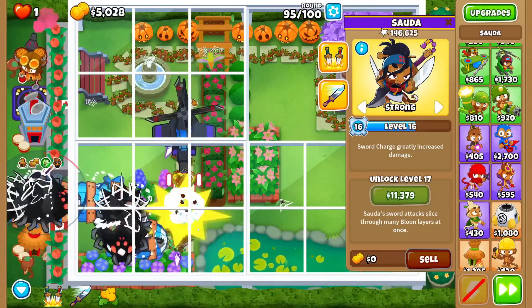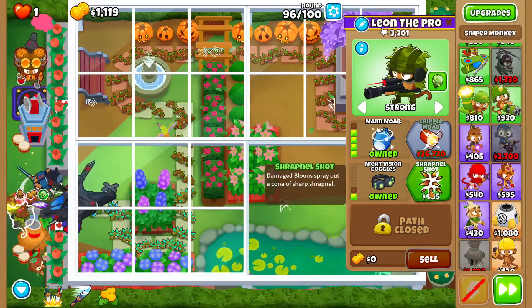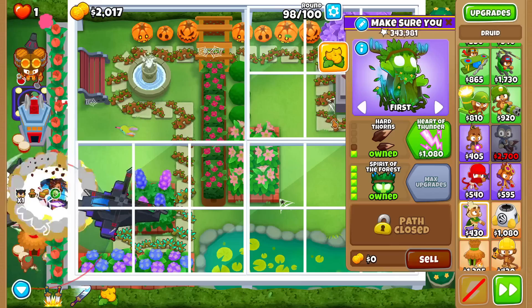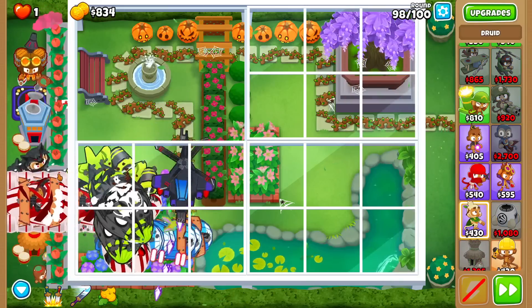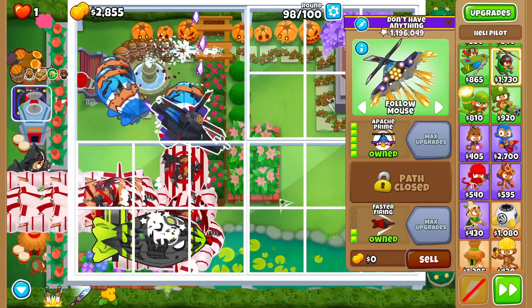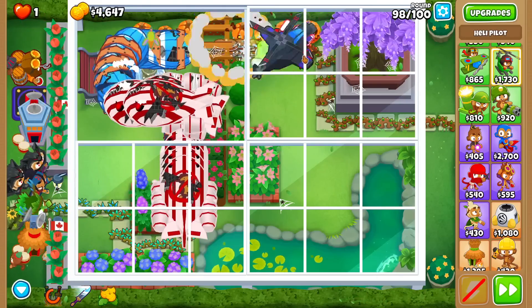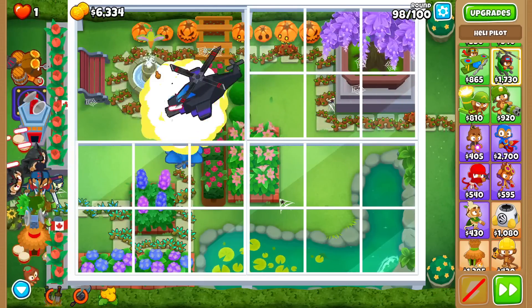I want to try to save for a Moab Mauler. It's kind of dangerous not having any support this round, but trust me - we're fine. Famous last words? Nah. Now we got MIB. Buff. Moab Mauler 4-2-0. Now we can freely spam popless. We're doing that for attack speed on the main attack. 346k damage - pretty nasty. I'm not too worried this round. Maybe I should take off pursuit, because the Spirit of the Forest handles ceramics for us. I'm being a bit too overconfident here.